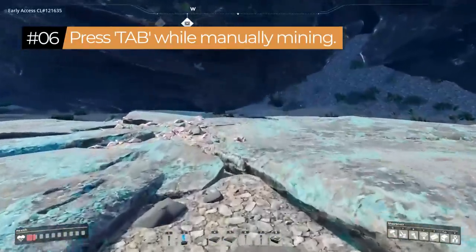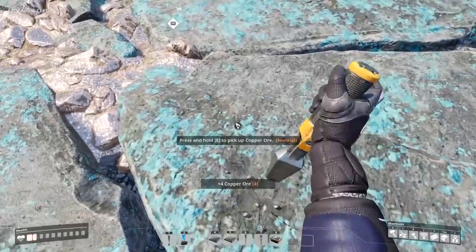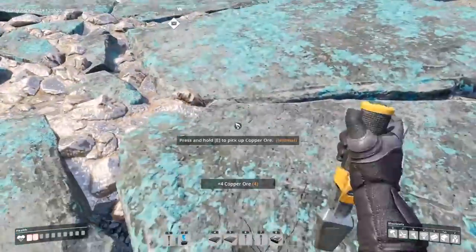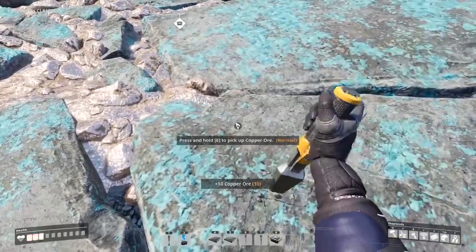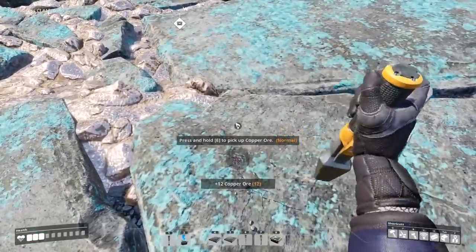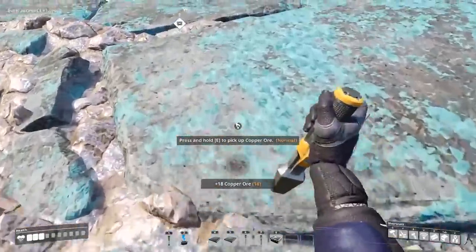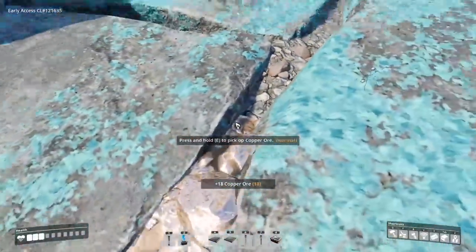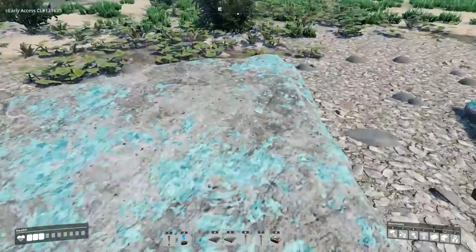Tip number six: at the beginning of the game or when out adventuring, the fastest way to mine automatically is by holding the E key on an ore deposit, then pressing Tab while still holding E. This lets you mine up that resource without holding the key — you can take your hands off the mouse and keyboard entirely. Press Tab again if you want to dismiss the menu.